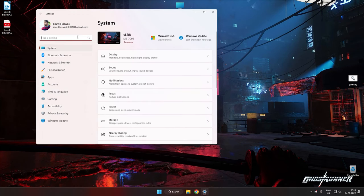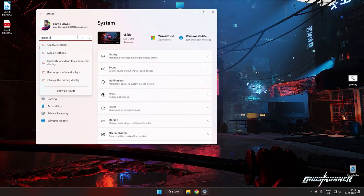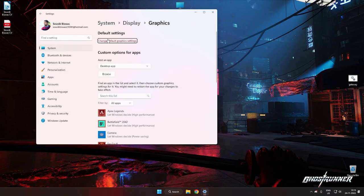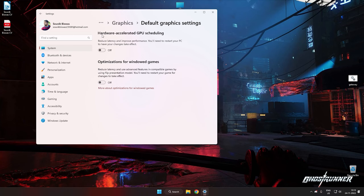Open up settings and go to the graphics options. Turn off hardware accelerated GPU scheduling and restart your computer. And you are done. Now fire up the game and you will notice much less lag and stutters than before.